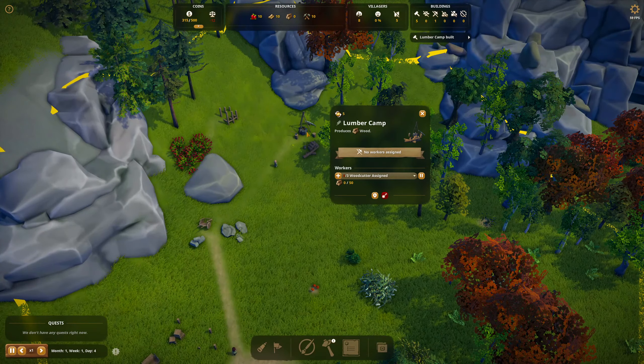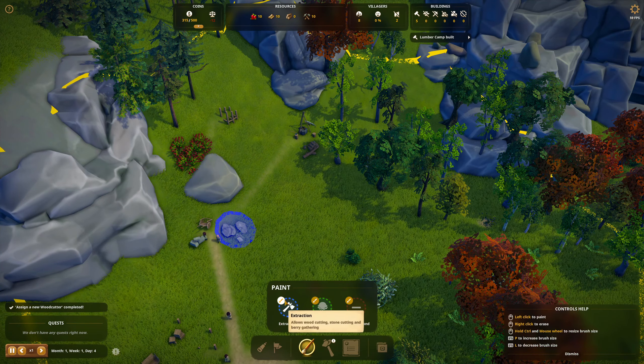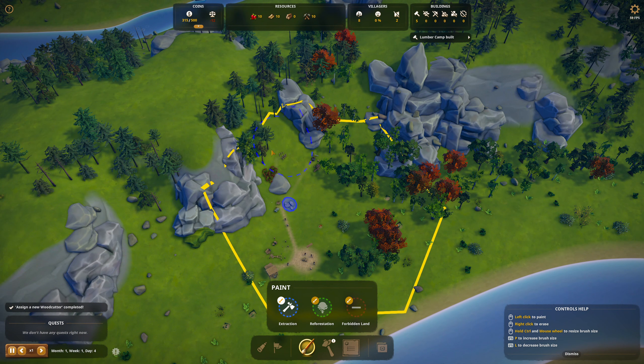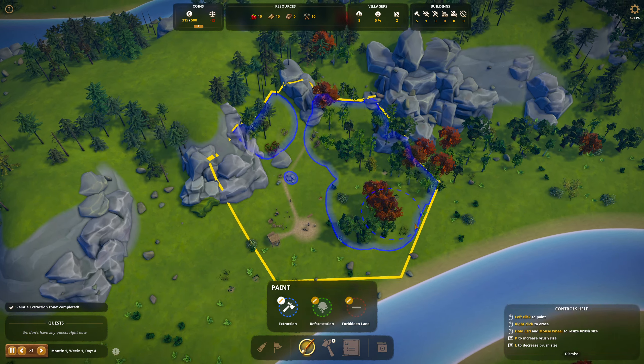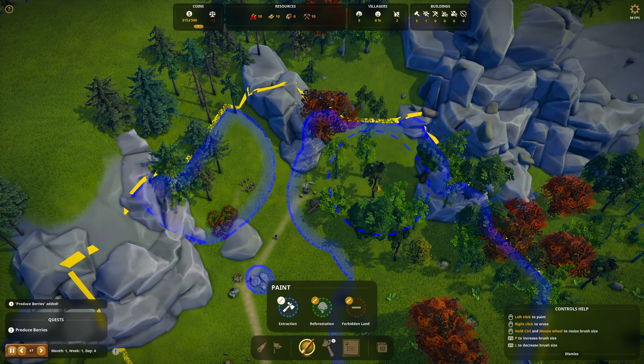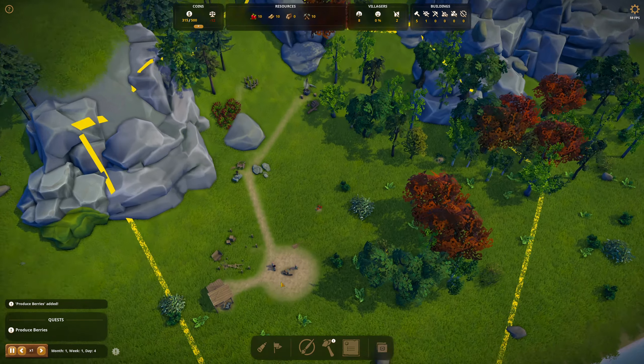Lumber camp's been built. Let's get some wood cutters in there. We need an extraction zone — chop all these trees down. Honestly I think we're going to need to chop all these trees down. Some of these small shrubs are going to count as trees, and we're just going to overlook that. This zone has the berries included. Produce berries — we're working on it.